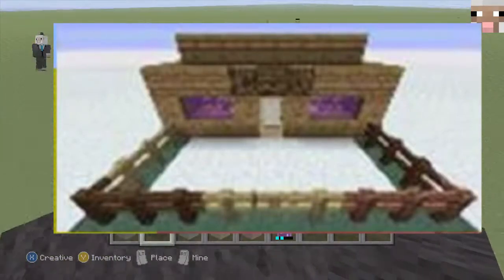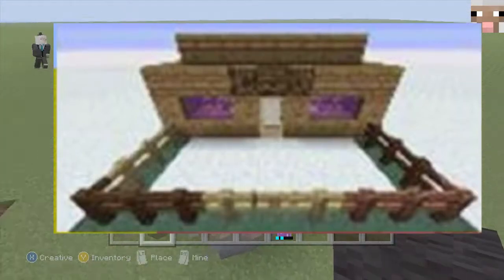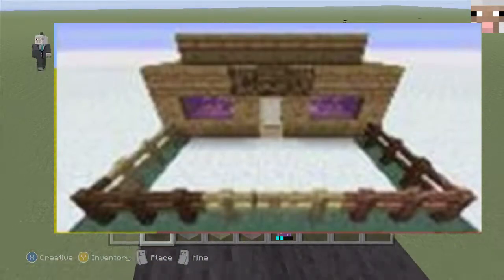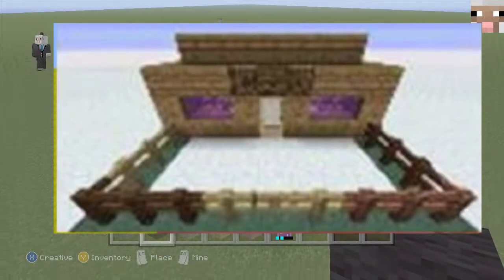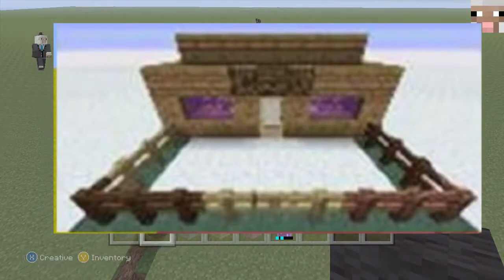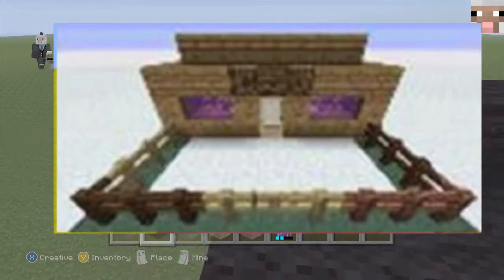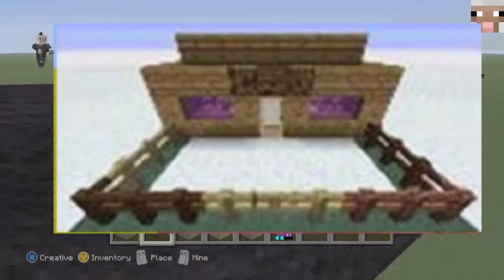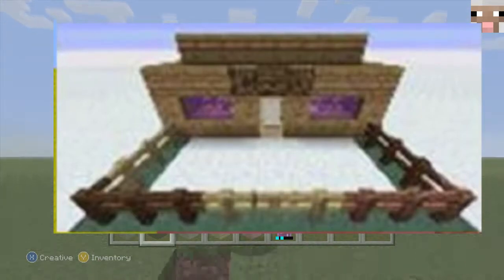Isn't that cool? And one more thing — if you look in the background, you see nothing but flat, flat snow. I mean, someone could go around and place all those, but most likely not. It is most likely a custom-made superflat world. So that means we will definitely be seeing all of these features, maybe even more, in the next update for console.